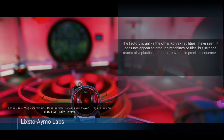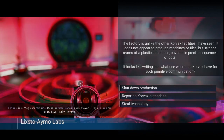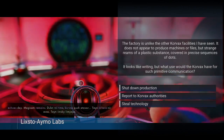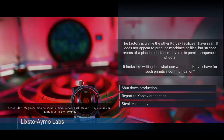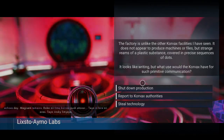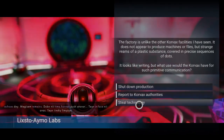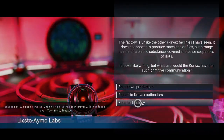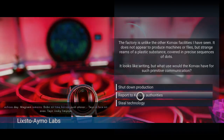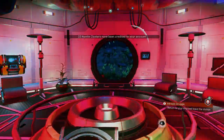It'll give you a little puzzle. 'Echoes — remains, time, Korvax in face. Factory is unlike the other Korvax facilities I've seen, it does not appear to have product machines or files. Strange reams of plastic substance covered in precise sequences of dots — it looks like writing, but what use would the Korvax have for such primitive communication?' So unless you know the language you're going to have to take a guess. I'm pretty sure there are cheat sheets online that'll tell you what to do. I'm going to shut down the production — and it didn't work.